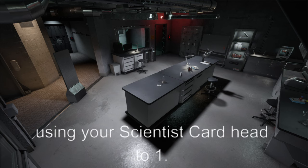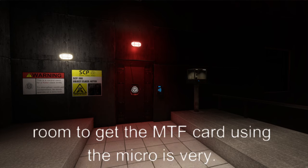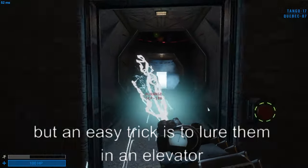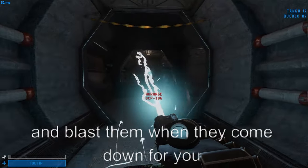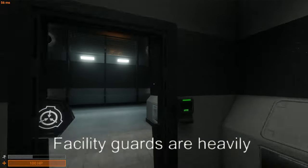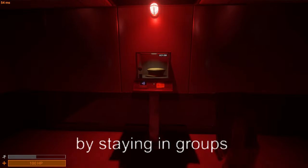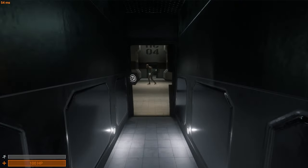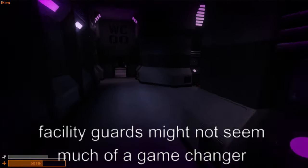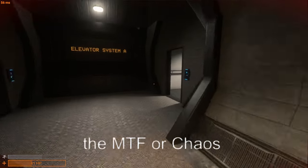Using your scientist card, head to the SCP-106 or SCP-096 room to get the MTF card. Using the Micro HID is very challenging and requires practice, but an easy trick is to lure SCPs into an elevator and blast them when they come down, or charge in with a group of MTFs or guards to cover you. Facility guards are heavily underrated — they can take down SCP-049 or SCP-106 by staying in groups. Against SCP-096, SCP-173, or SCP-939, there's no chance unless they're bad SCP players.